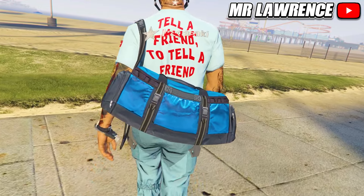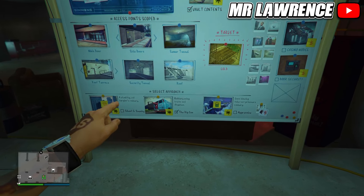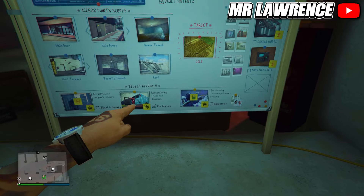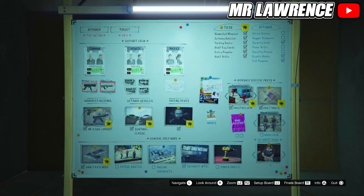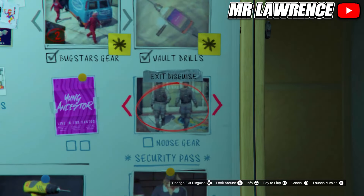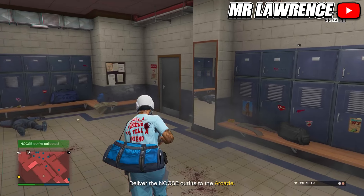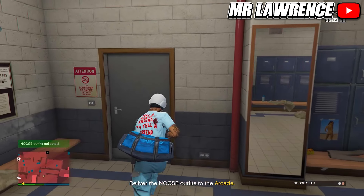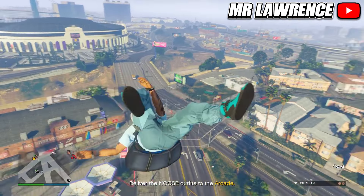Now I will show you two ways to get the blue duffel bag. For the first one, you will need to go to your arcade, then start the casino heist, select the big con approach, now go to the next board and start to prep nose gear. There are two duffel bags in this mission.